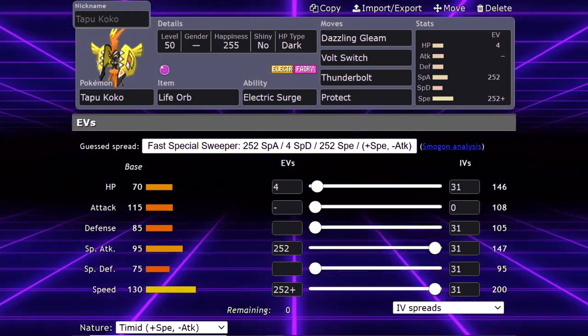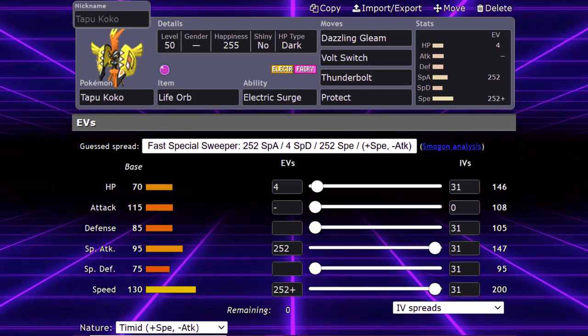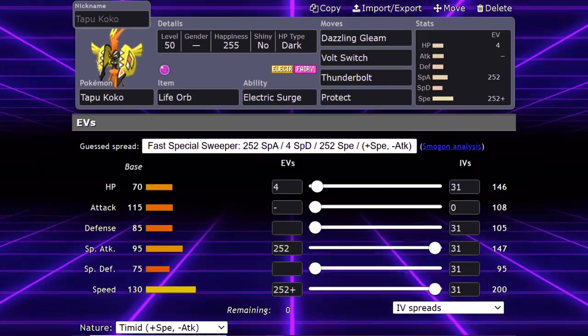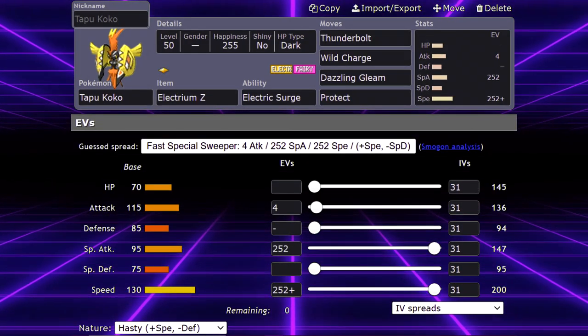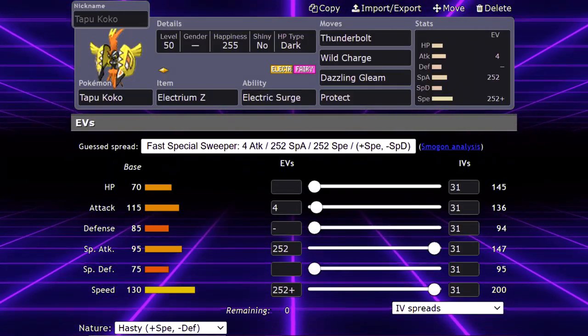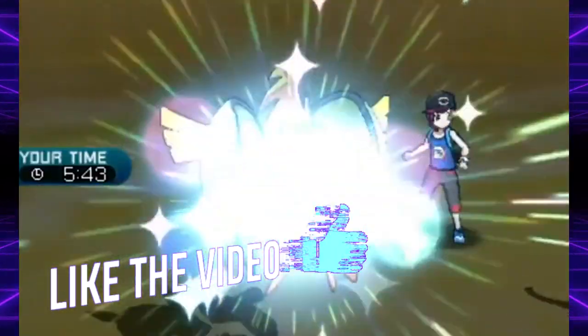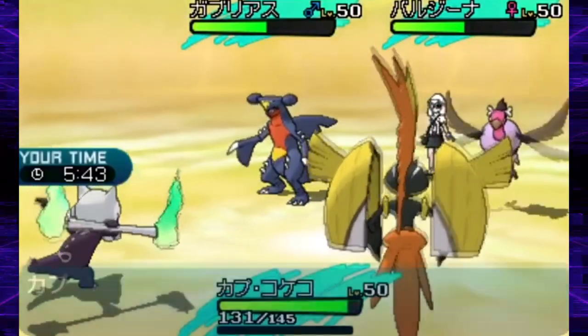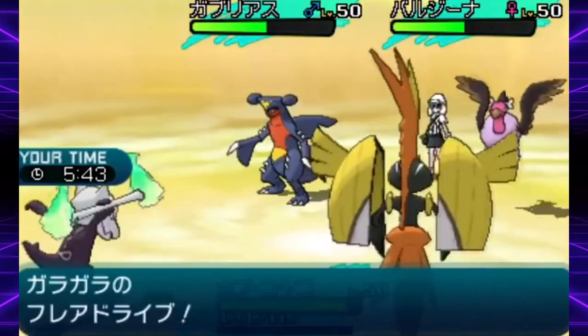While most Tapu Coco were timid, it wasn't safe to make that assumption in a match, because it could run a physical set and thus be adamant or jolly, be a special set and run timid or modest, or be a mixed attacker and run hasty or naive. The set was never guaranteed, but because shiny Tapu Coco in 2017 was always going to be timid, your opponent had more information about your set just by looking at it than they would otherwise.